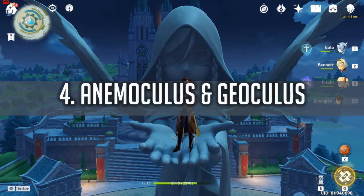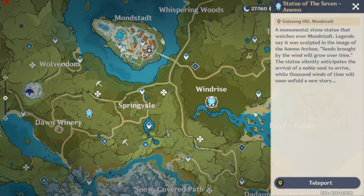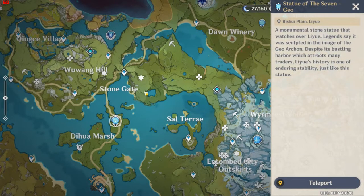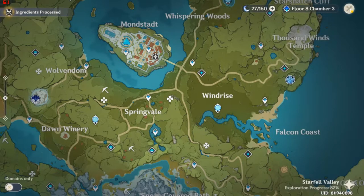The next one is Anemoculus and Geoculus. This is one of the Statues of the Seven Archons — for Mondstadt it's Anemoculus, and in Liyue it's Geoculus. What you want to do is collect every single one of them in the entire map — there are more than 100 of them. You can use the official Genshin Impact interactive map to find all the locations. You can upgrade the Statue of the Seven up to level 10, and every level will give you 10 Primal Gems.